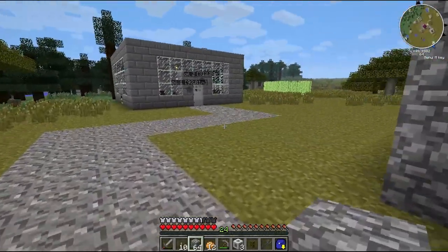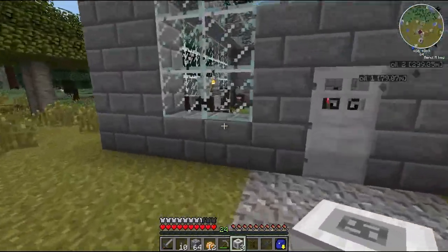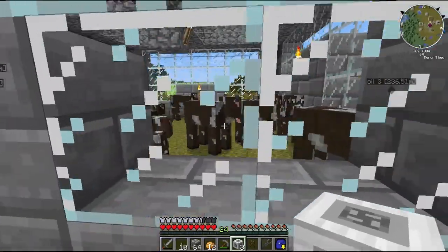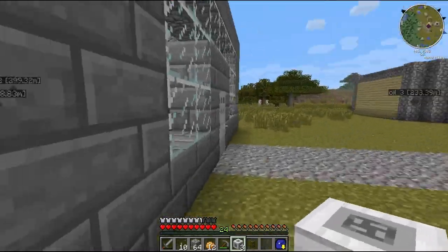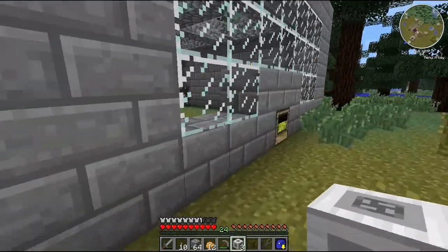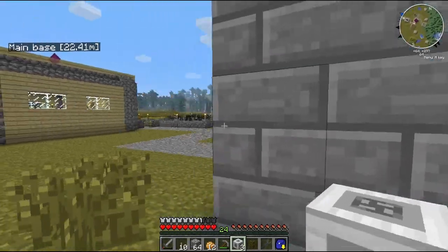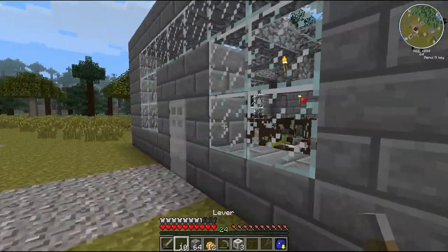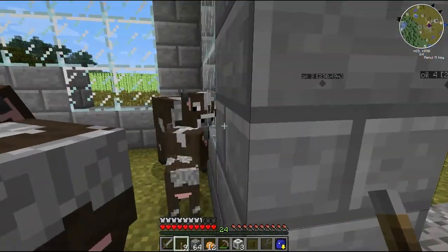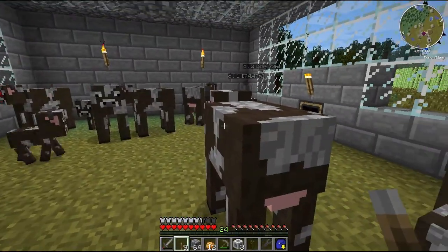I'll clear that up later. And remember, I put two cattle in — and they're breeding quite nicely, as you can see. Wow, that's quite a few in there. So we've got one, two, three, four, five. So I need to place a lever on this door. We've got one, two, three — that is quite a lot. So I'm quite impressed with that.